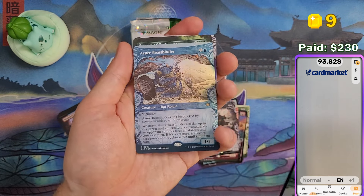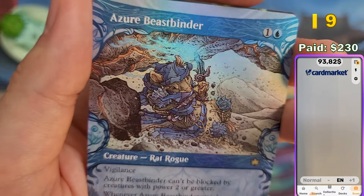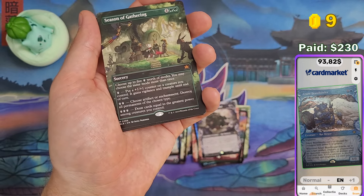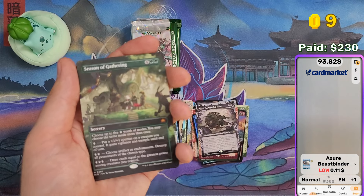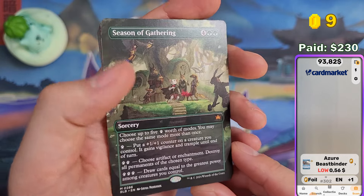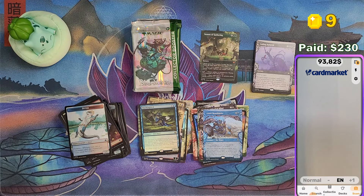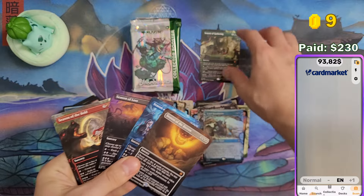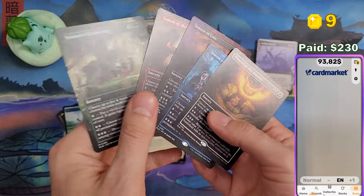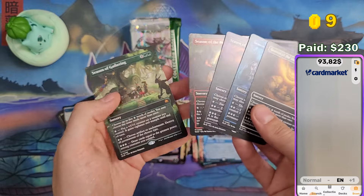We got Otter here. And Azure Beast Binder in the Woodland Showcase — I think that's the first time I pulled this showcase. Season of Gathering — there we go! That's the last season that I needed. Let me quickly get the other ones — there they are. Now I can add the last card to it. Now I have all full art seasons that I will be keeping for my collection. I love these seasons, I love the mechanic, I love the artwork — beautiful stuff.